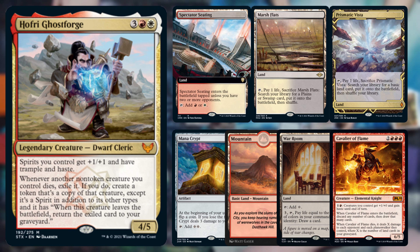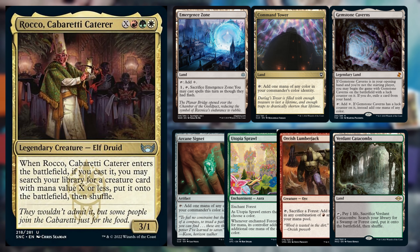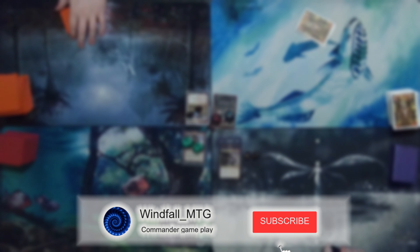Nash is bringing back his Hofri deck, a Boros Aristocrats list. He opened with Spectator Seating, Marsh Flats, Prismatic Vista, Mana Crypt, Mountain, War Room, and Cavalier of Flames. Kyle is back playing Rocco, a turbo combo deck in Naya. He opened with Emergent Zone, Command Tower, Gemstone Cavern, Arcane Signet, Utopia Sprawl, Orcish Lumberjack, and a Verdant Catacombs.